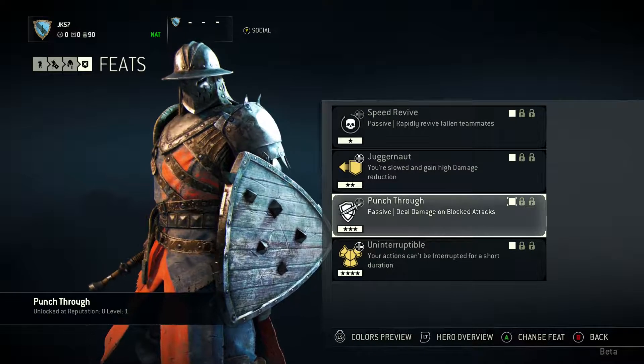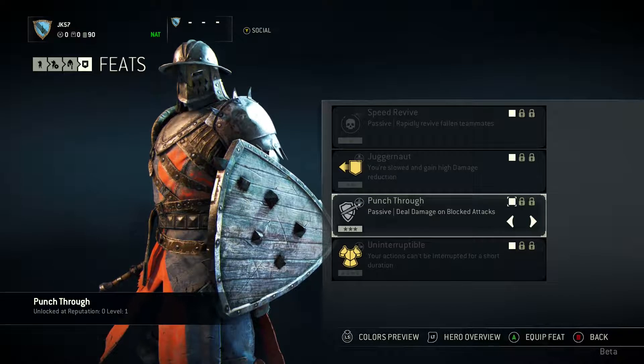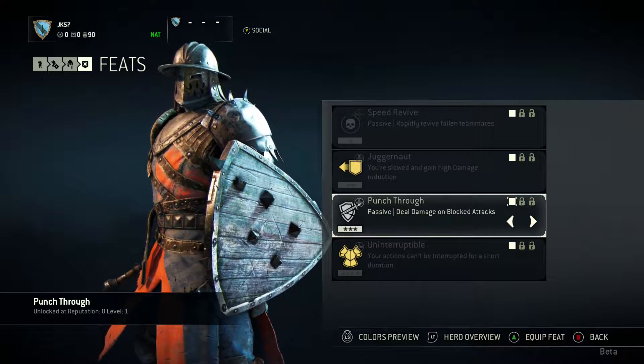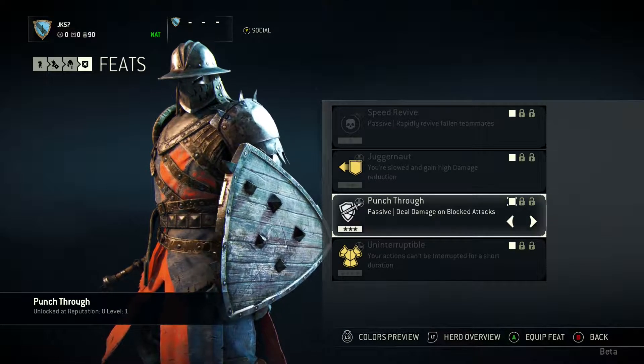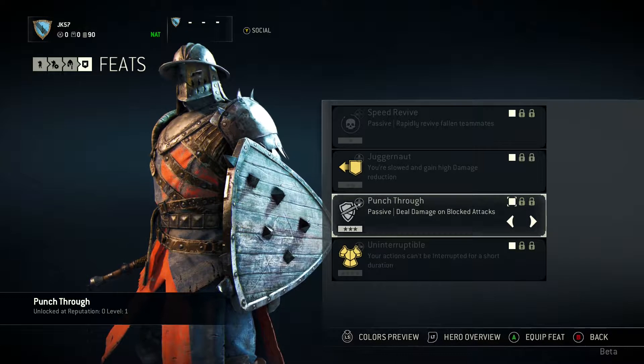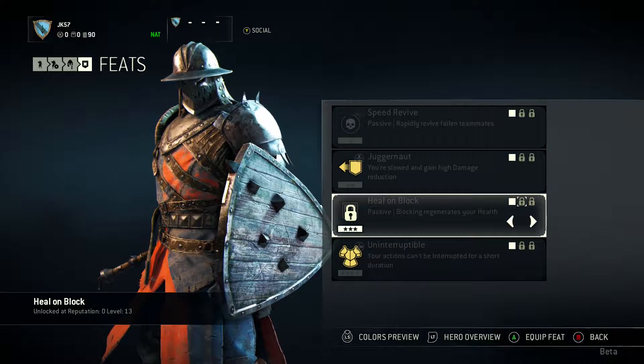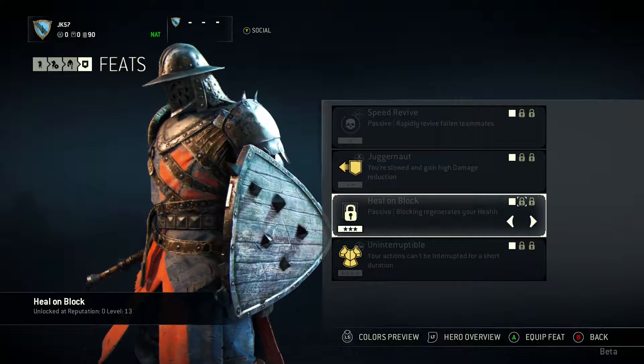Next, we have Punch Through: deal damage on blocked attacks. That is useful because every class has the ability to block, and if they're quick on a controller they can block you — so getting damage through their guard is going to be helpful. Then Heal on Block: blocking regenerates your health. That is so vital, especially in Duels and Dominion, because if you can block them you regenerate your health.